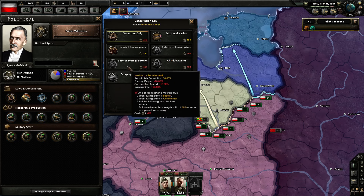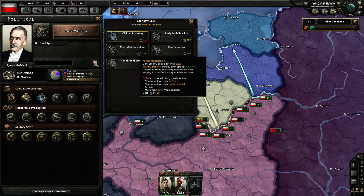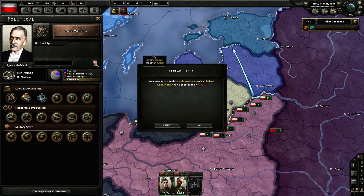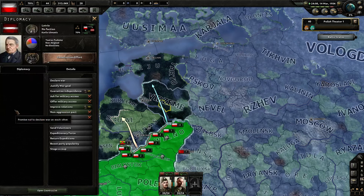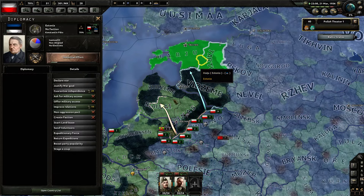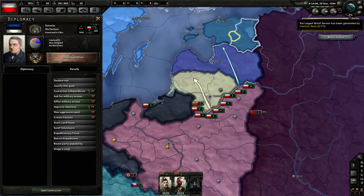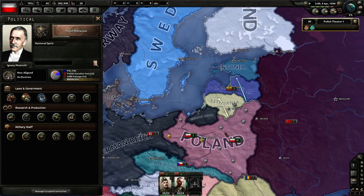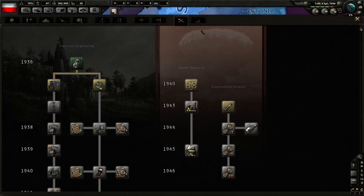We're going to go to service by requirement sooner or later anyway so might as well start on it. I thought I could go partial mobilization right away but apparently I can't. So let's go for limited conscription. That's construction effort — I think this already gives them one civilian factory. Industrial effort, equipment — they will get more factories. And we'll capture them. I'm not going to wait, because if we wait too long tension is going to get too high. The entire point of this is that we're going to rush Polish revanchism just to be able to fabricate early on. We're playing an honest game here.